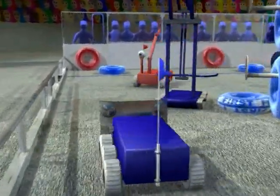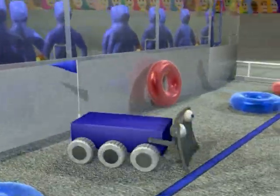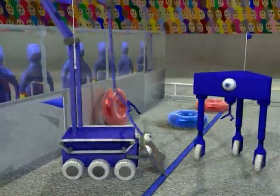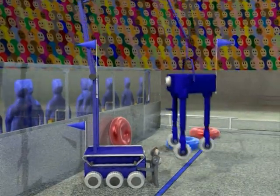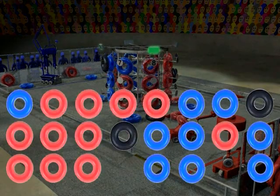As the match draws to a close, robots will race back to their home zones. Bonus points are earned for each alliance robot that is elevated off the floor, with the bonus value modified by the height above the floor. The final score is determined by the length and number of rows created by game pieces, added to the bonus points.